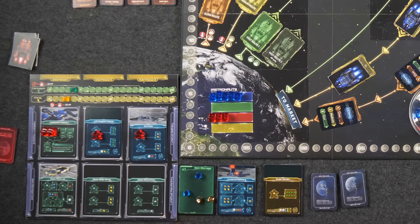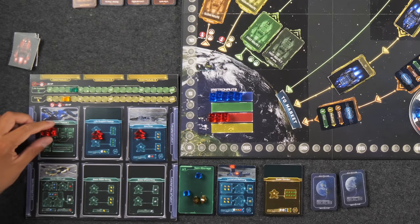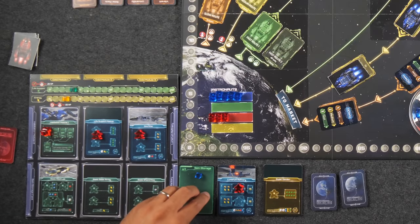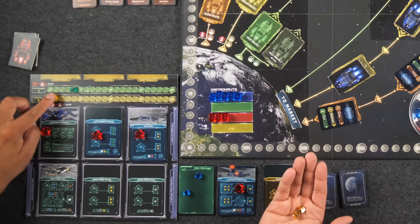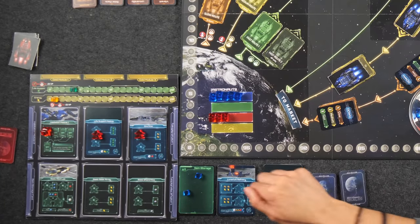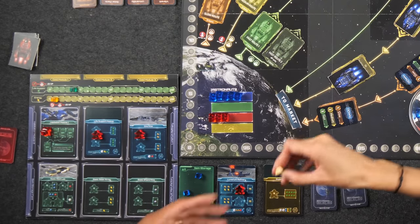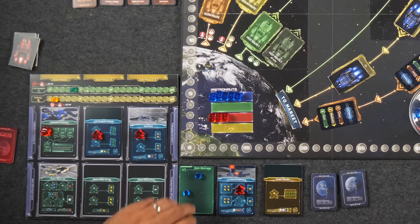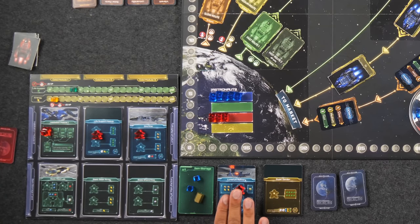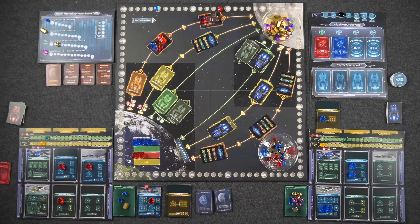Now Naveen has his first lunarium metal worth 22 points. He gets two more energy from the solar array. Monique pays five life support to feed her five astronauts, going to zero — very scary. She doesn't load anything on her Earth-bound ships this turn since she has nothing to sell. Naveen loads his fast ship with one shard and his medium ship with all three ores.